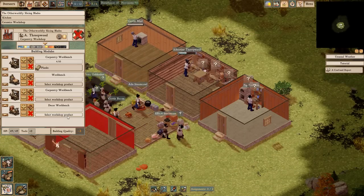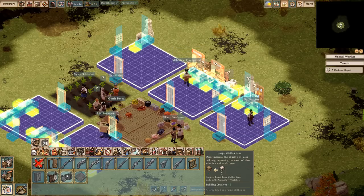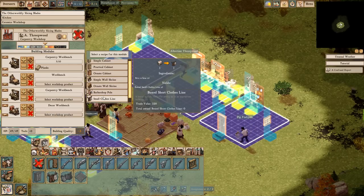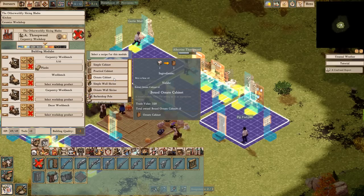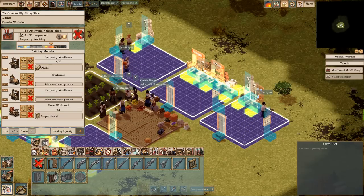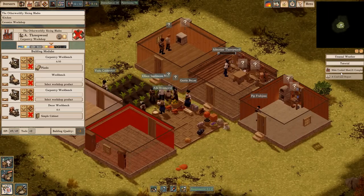There's so much management in this game, it's crazy. Barbershop pole. I think what I wanna do is make another cabinet — should we make another cabinet? And another clothesline. Really, it takes so many planks to make these bric-a-bracs. We'll make a cabinet — just put another cabinet down, and then probably another clothesline.